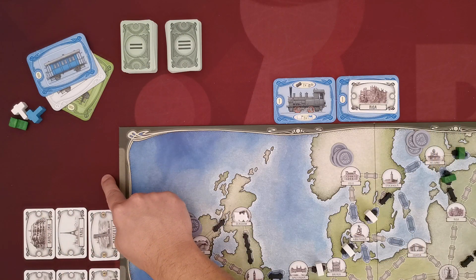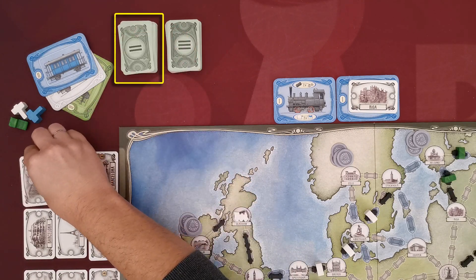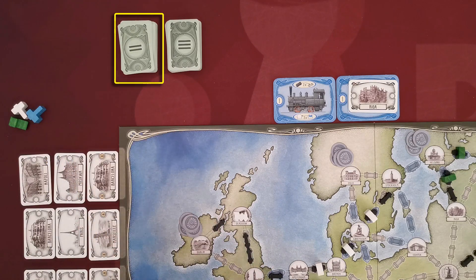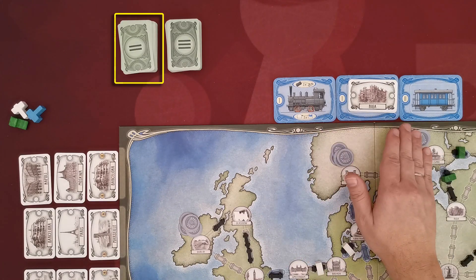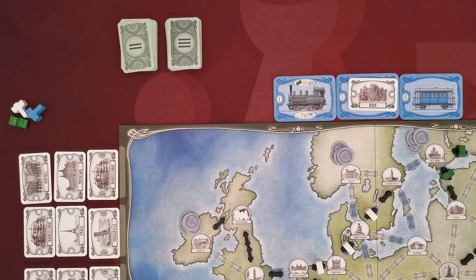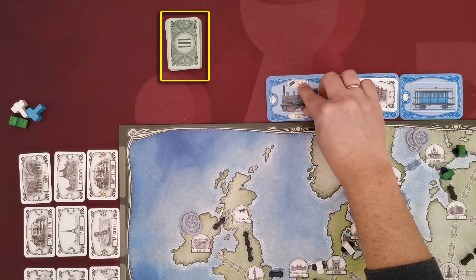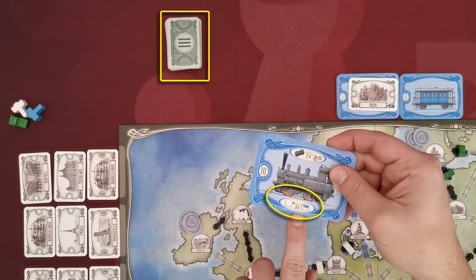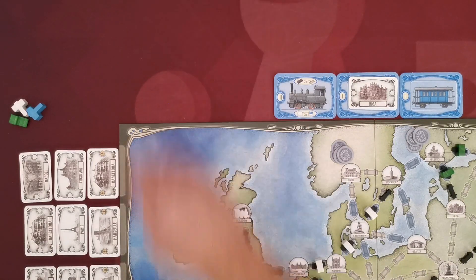When refilling a travel route space, if the first stack is depleted, continue using cards from the second stack. When that happens, at the end of the active player's turn, all players pick up their second coach and add it to their train. After this point, all players may take a second travel route and may satisfy their travel routes in any order. Likewise, when cards from the third stack start to be used, players flip their train mat — from now on, players may move their train up to three cities when performing the Ride the Train action.